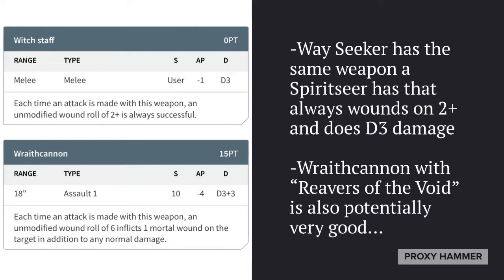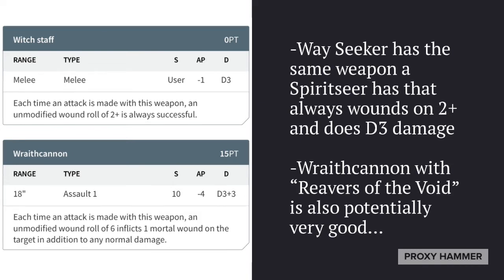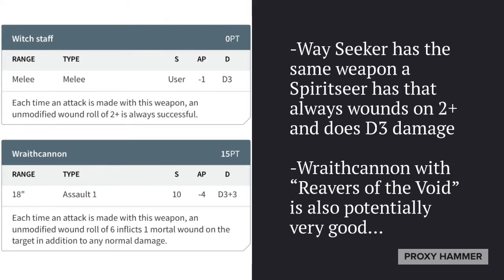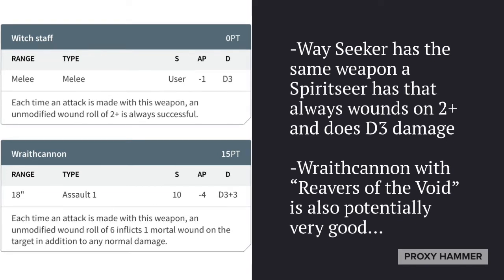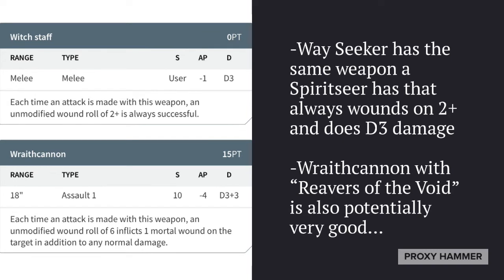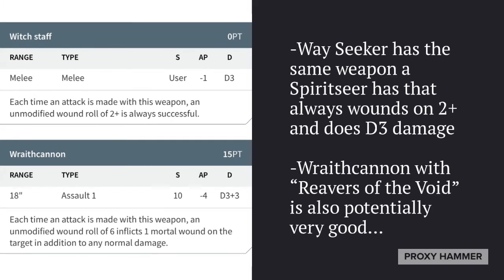Then we have the Wayseeker's weapon, the Witch Staff — basically the same as a Spirit Seer's weapon, always wounding on 2+ and doing D3 damage. Not a bad weapon, but not super fantastic. The cool thing about the Wayseeker is that it has more attacks than a normal Spirit Seer or Farseer, so it's actually decent in combat, especially with the Witch Strike power — a Runes of Fortune ability that basically makes every wound you deal also deal a mortal wound. The Wraith Cannon is also an option and can be very good with the Reavers of the Void if you roll a 6.